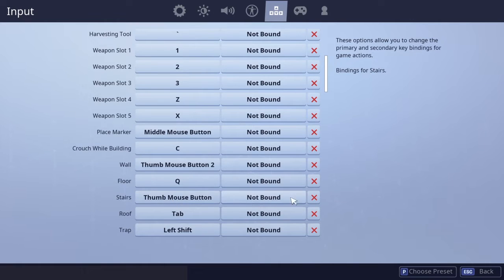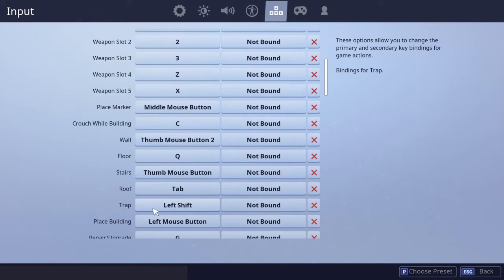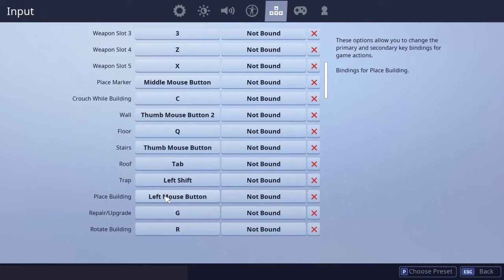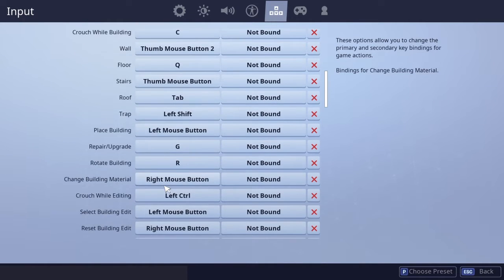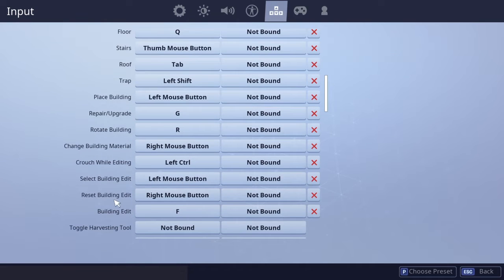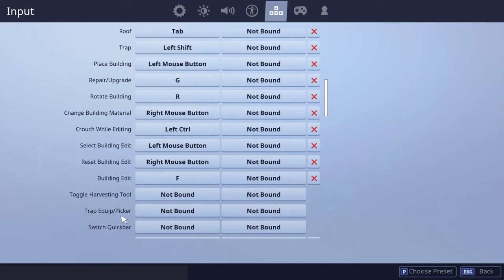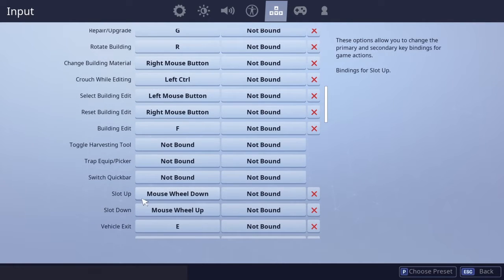The right thumb mouse button is for stairs and the left one is mouse button two. Roof is tab, trap is left shift, place building is left mouse button, repair and upgrade is G, rotate building is R, change build material is right mouse button. Edit mode: select edit is left mouse button, reset building edit is right mouse button, building edit is F. Trap equip and picker are not bound.